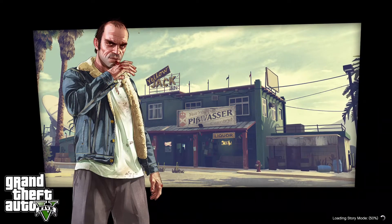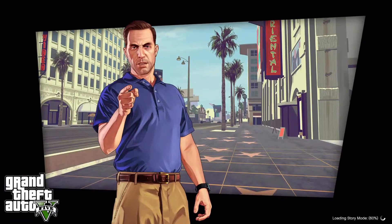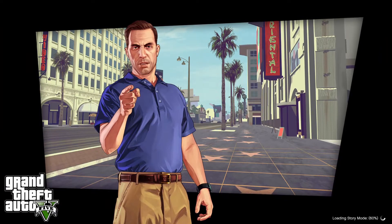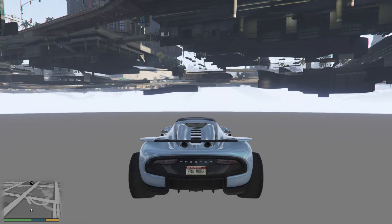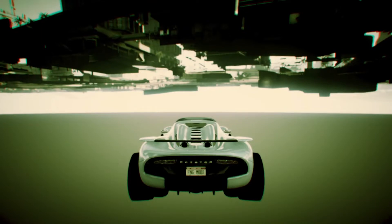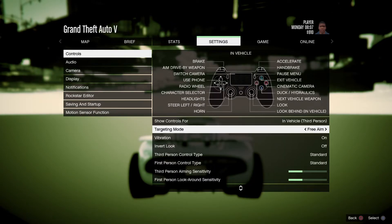Alright, so this is where you get when you load the modest save. Now what you want to do is press pause and go into settings. In controls, make sure your targeting mode is on free aim, because you're gonna be joining somebody who isn't on free aim. So yeah, make sure your targeting is on free aim.